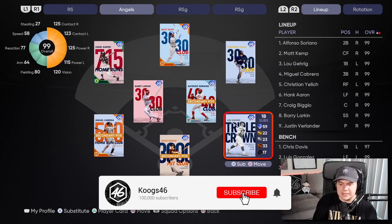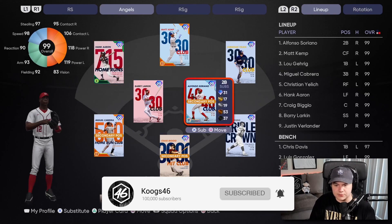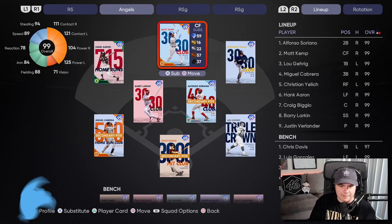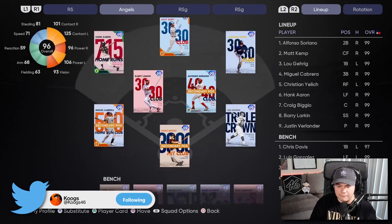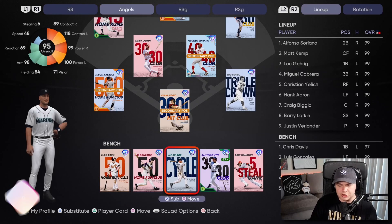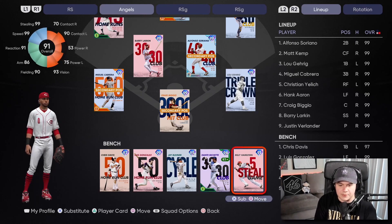We got Craig Biggio behind the dish, Lou Gehrig and Miguel Cabrera over on the corners with Barry Larkin and Soriano up the middle. Gotta have Hank Aaron in here, even though I kind of suck with him. Matt Kemp in center, and then we threw Christian Yelich over in right field. On the bench, we got some big bats like Chris Davis, Luis Gonzalez, Jay Buhner, and Dante Bichette to use against lefties, and then Billy Hamilton for speed.